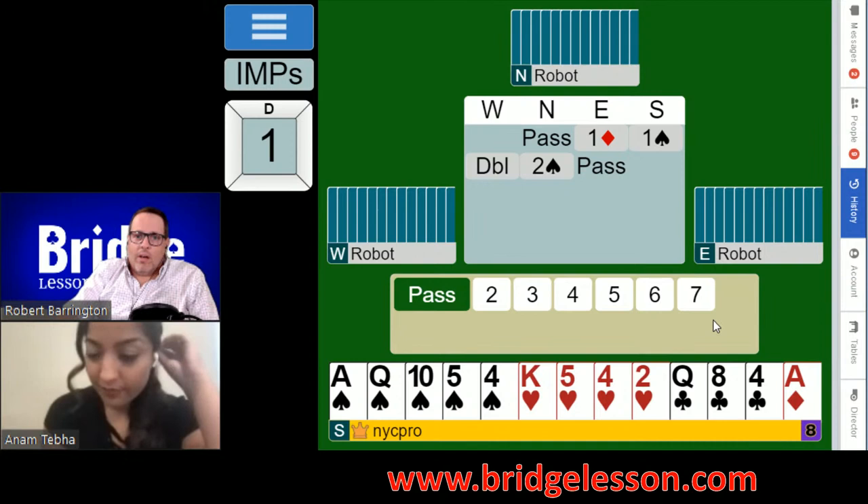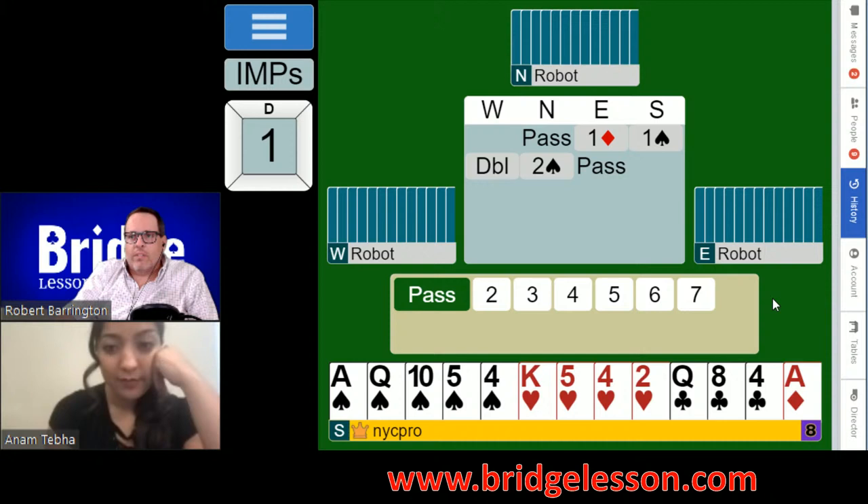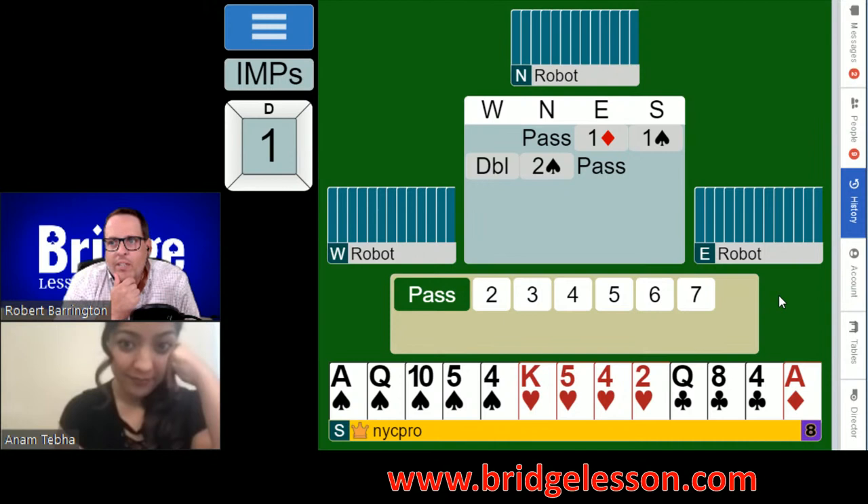One diamond, one spade, double on our left — there's our four-card heart suit — and partner raises to two spades. Let's give it to the audience again. Partner raises to two spades on this auction. Make your call, folks — is there reason to continue or are we out?